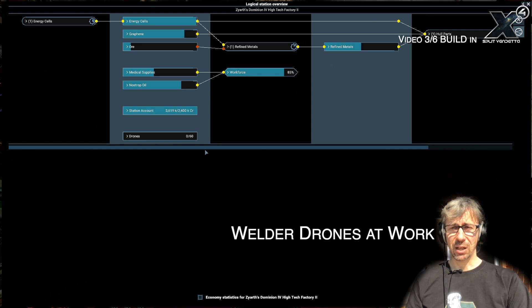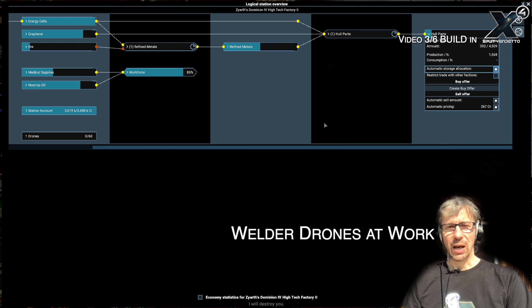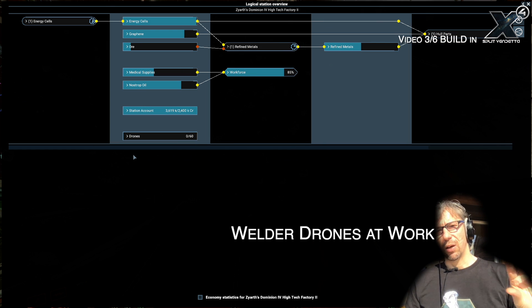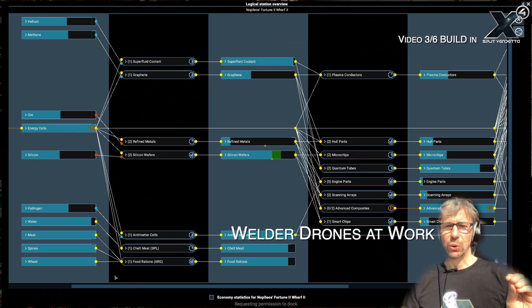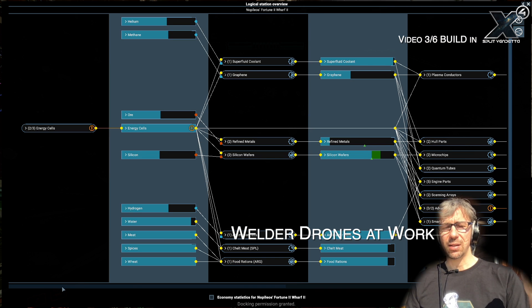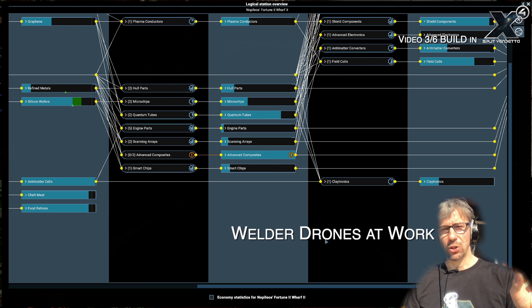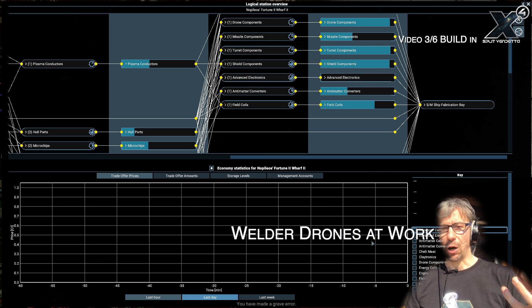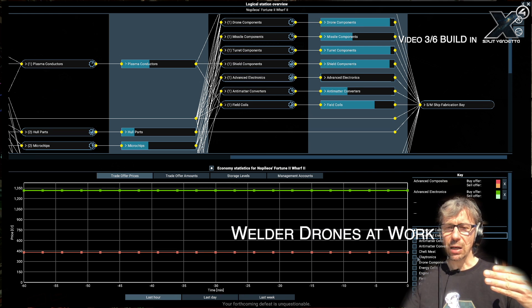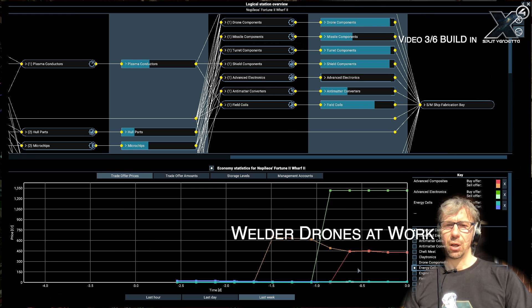Once a station becomes operative as a factory, you can use the logical station overview menu to see what's going on inside. This menu shows you the production modules and the storage and how they are connected. As soon as you have multiple production modules you can see the flow of your wares inside your station — on one side the resources that come in, into the first storage, then the first production module that takes the resources out, refines them or produces something out of them, and puts that into a storage.